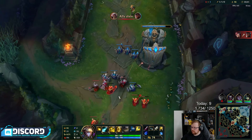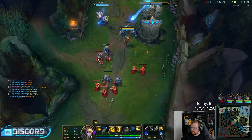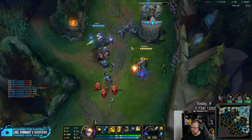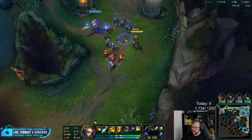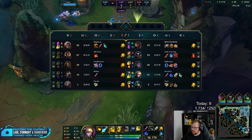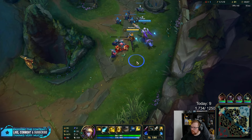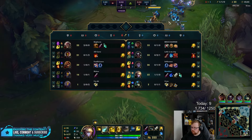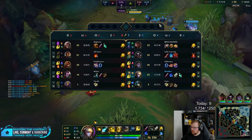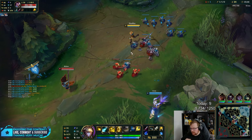He used Ghost and still died. That's one of those things — if you're going to use it, just use it straight away to survive. I still don't really know why we're against a Yasuo bot lane either.